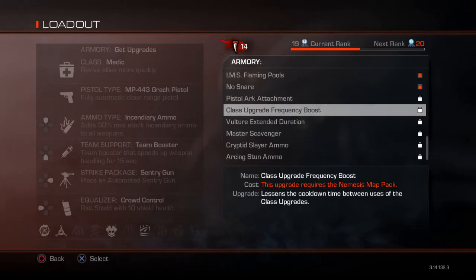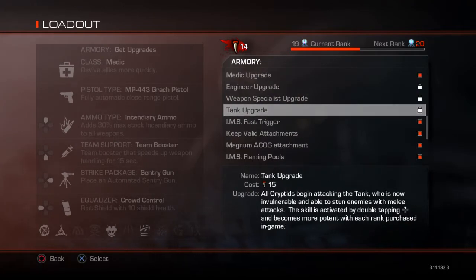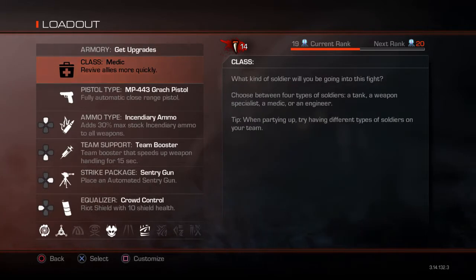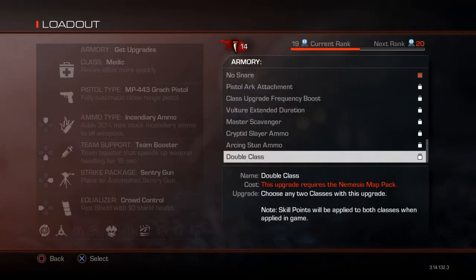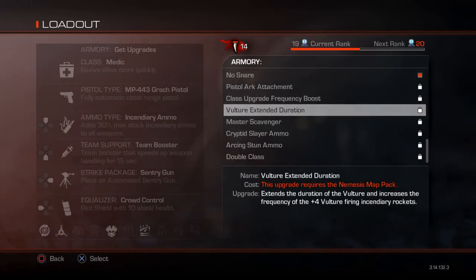Class Upgrade Frequency Boost — the class upgrades are special abilities that come with your class. I always run the medic one. Between uses there is a cooldown time, and this upgrade lessens that cooldown time. I don't usually find the need to use it frequently because by the time I need it again it's already charged, so this one's kind of useless in my opinion.